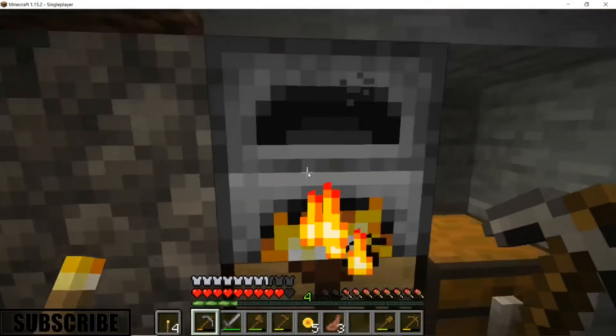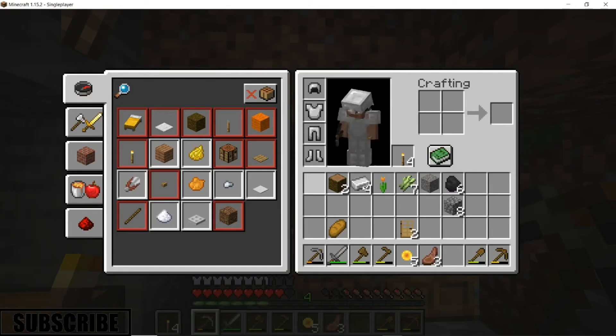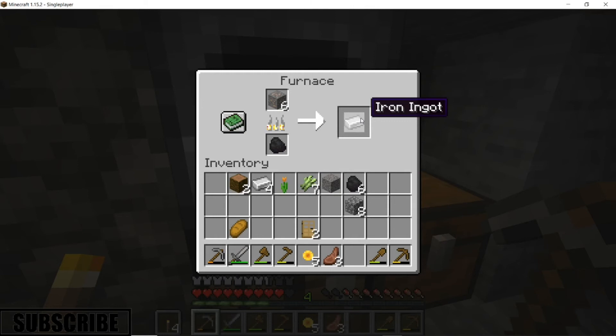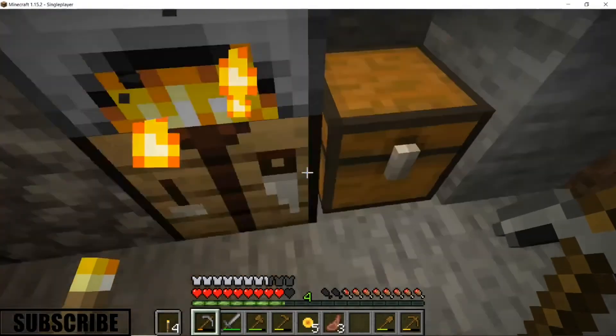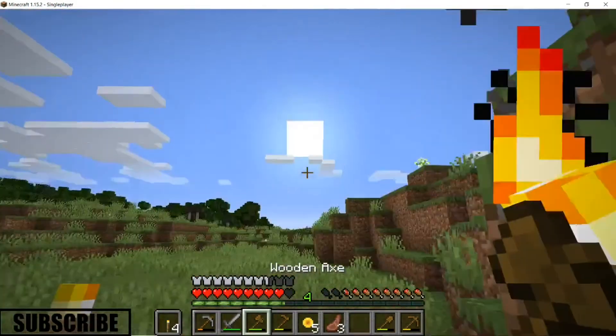Then let's go get some wood first — make it quick. A lot of zombies spawn in hard mode so I don't want to stick around outside.